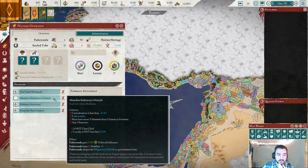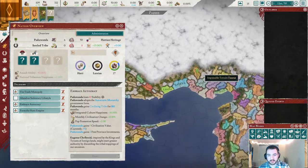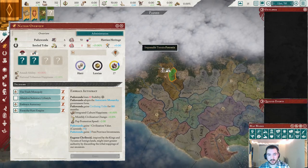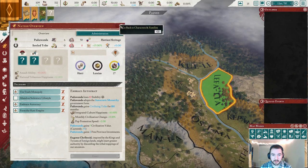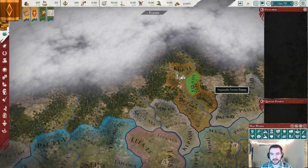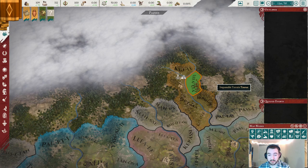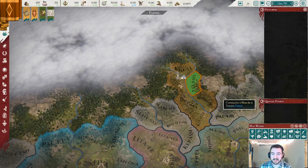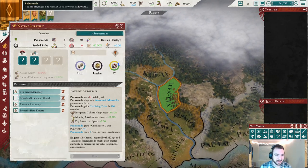We're not going to do Abandon Sedentary Lifestyle, which turns us into a migratory chiefdom — that's just not the plan. I want to stay in my starting location. I may even keep my capital at Paduwanda, which is a mountain valley. You might say, 'What are you doing — a mountain valley has no pop capacity!' But this particular mountain valley has a unique characteristic that makes it a much, much better spot for a capital than a normal mountain valley, so we'll get back to that.